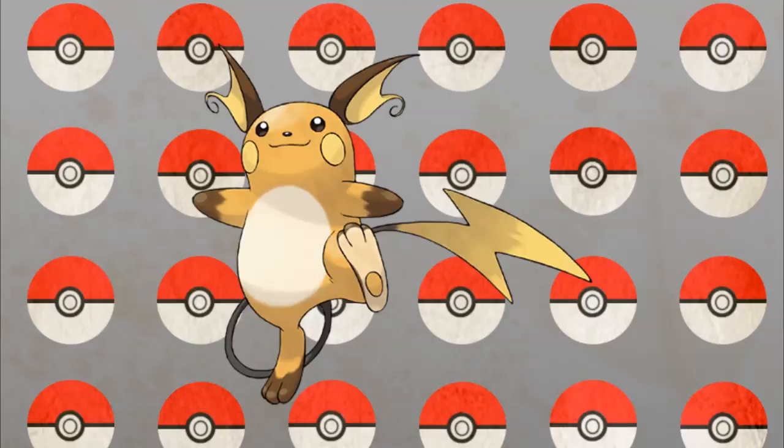Number 2: Raichu. Raichu just barely missed my top 10 Gen 1 Pokemon video, but he's getting the spotlight here. While everyone always clamored over Pikachu, Raichu is always my favorite. For Mega Raichu, I'd give it another tail, maybe make the fur wilder, and possibly even change its color scheme — give it a wild, more feral look. For stats, pump up that special attack and increase its defenses and HP, seeing as low defenses and HP is a common trend with first-gen Pokemon.